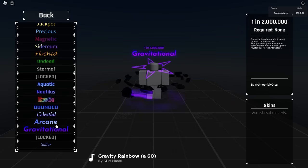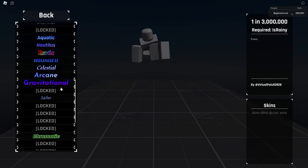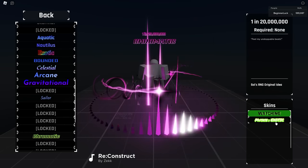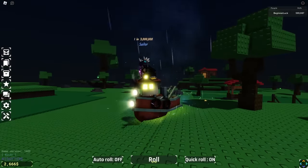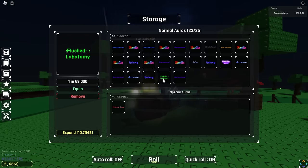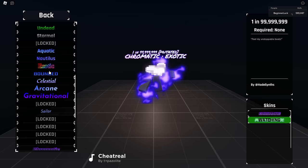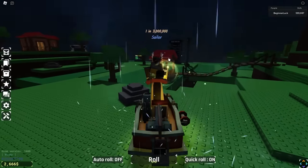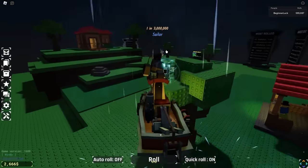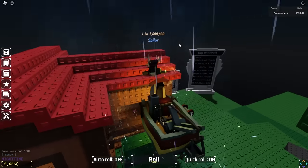Look at this guy's arsenal: Gravitational, Arcane, Celestial, Bounded, and the Exotic Mutated — he also has Sailor! And he's got Chromatic. Wait — how come none of these are in his inventory? Oh okay, I'm just blind. He does have Sailor equipped. Did he remove his Chromatic though? Looking at his collection, he has gotten Chromatic as well as the Mutated Chromatic. Chromatic and Mutated Chromatic — how lucky can one guy be? And he's got Sailor too.